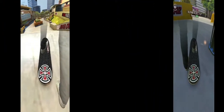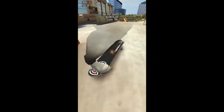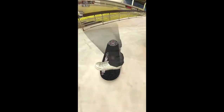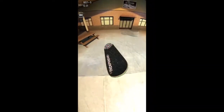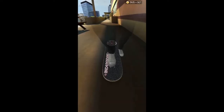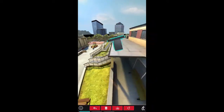So for this glitch, you're gonna want to have the schoolyard as one of your parks and you want to go there to skate. Basically all you gotta do — let me just get there first — is right up here, set a session marker just to get ready.